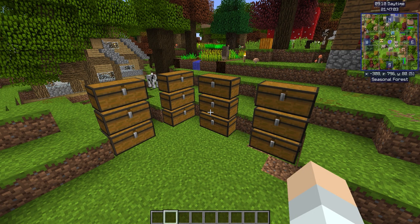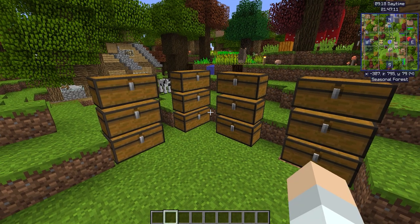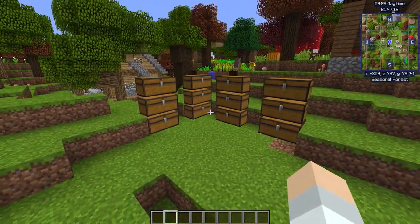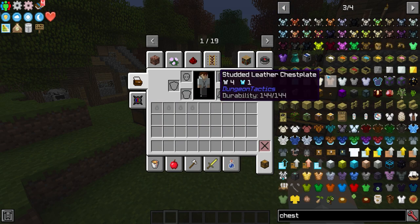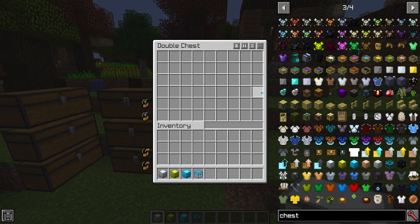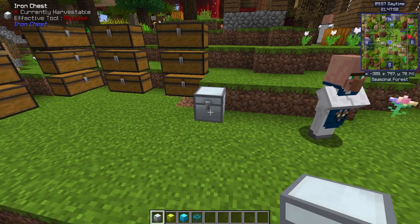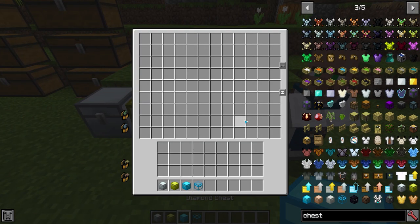Next up: storage. We all know how terrible it is to keep things lying around your base in a mess of chests. In modded, this doesn't have to be a thing anymore. If you type 'chest' in the JEI, you're going to find things like the iron chest, the gold chest, the diamond chest, or the crystal chest. The iron chest is a single block, half the size of a double chest but the same space. Gold chest is even bigger. Diamond chest, even bigger. With the crystal chest, if you put something inside it, you can see what's inside — though be mindful it does take a little extra computer resources.